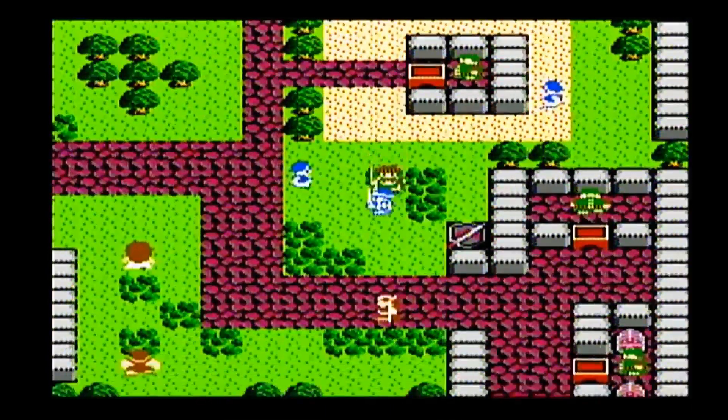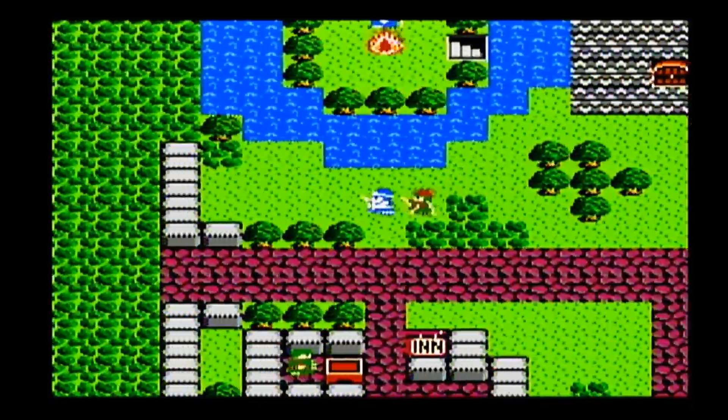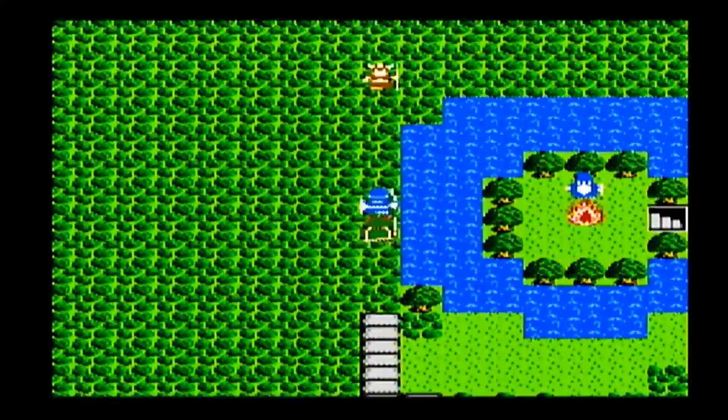So once you buy something — like if we bought a steel shield for a thousand gold — he'd charge a thousand but then give us 250 back.